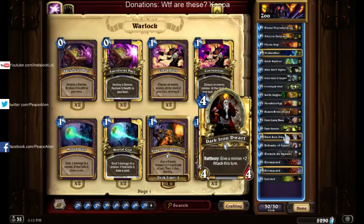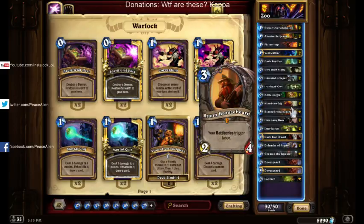Moving along, we've got Dark Iron Dwarf. It has synergy with Bronzebeard. It's an okay card stat-wise, but pretty good. It wasn't too exciting — used to be in Zoo all the time, then they cut it, but it's back because of Bronzebeard.